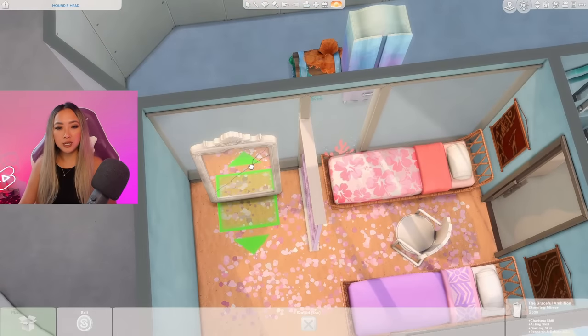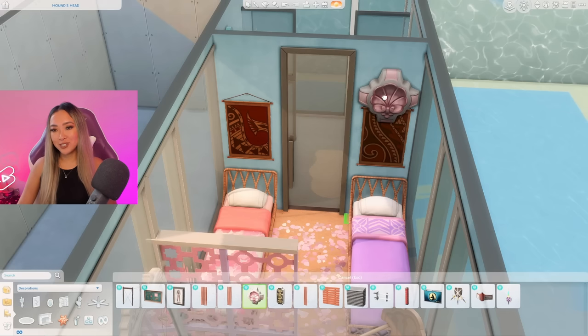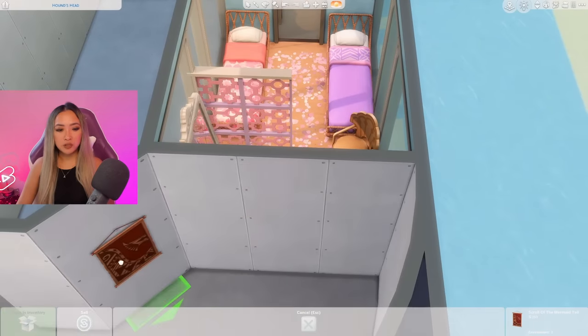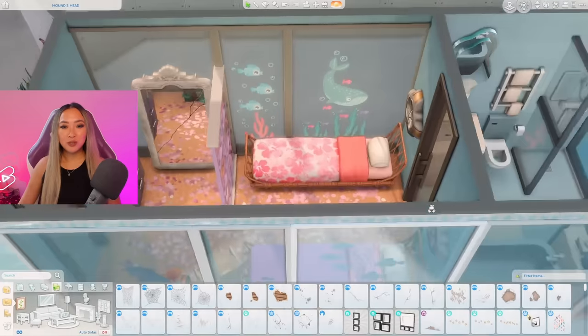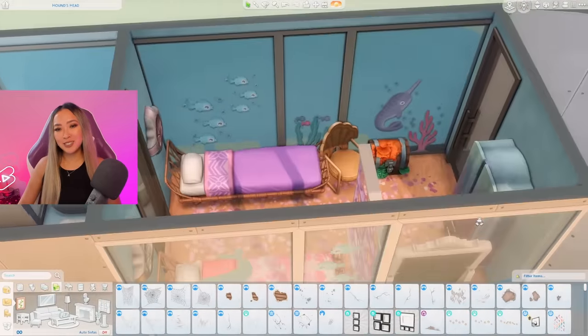I'll use this as a room divider to create a dedicated closet space. I also found this shell wall decoration from the Get Famous pack — that would be really cute above the bed. I'll save the tapestry for outside since it doesn't quite fit the color palette. I just went in with a few more decals from the Bathroom Clutter kit on the windows, and it looks really cute and youthful.